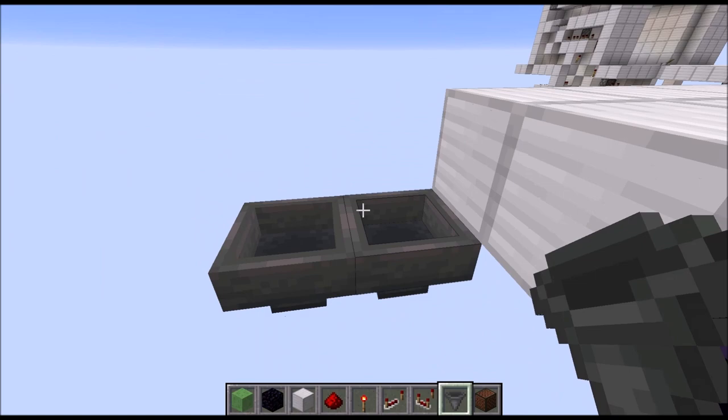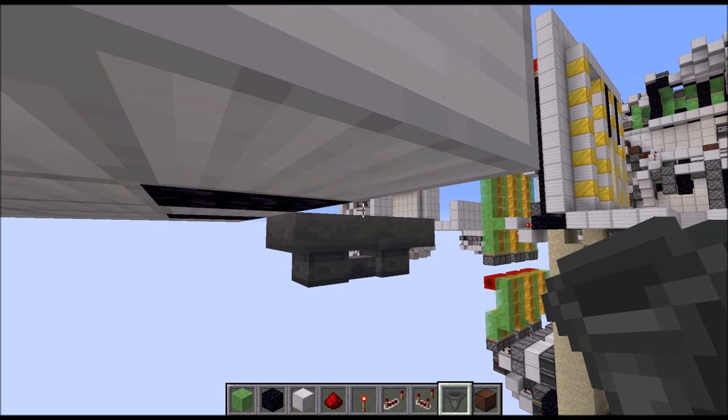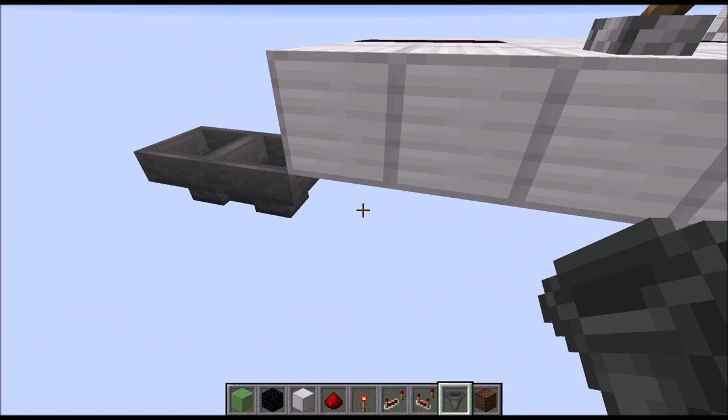Also on the right side, but this time on the center line. Then while you're already there you can put 7 items in each hopper pair.